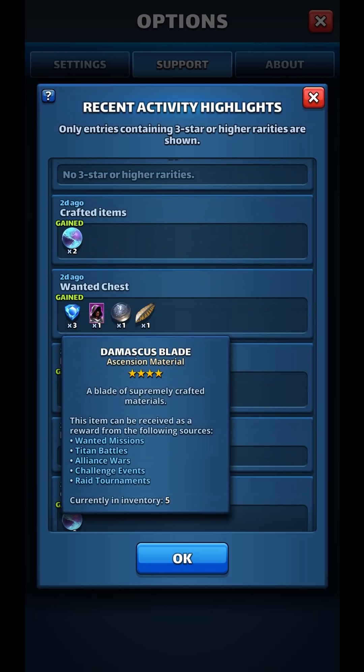I hope this video helps and gives you some idea of all the different places you can find these incredibly hard-to-find 4-star Ascension items. I hope you have much luck locating them because they are crucial to getting our five-stars to that final Ascension. Happy gaming!